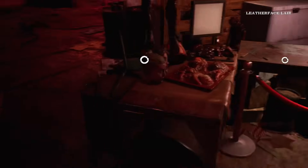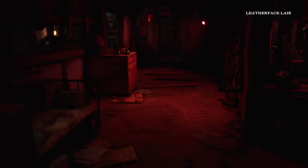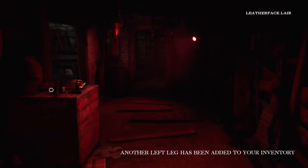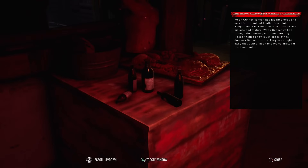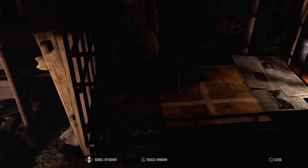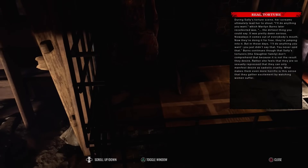I thought it was like someone in solo queue just putting in a mic and talking. There we go - I'll take that for later, thank you. They needed three things - mask, prop, or wardrobe: for the role of Leatherface, when Gunnar Hansen had his first meet and greet, Tobe Hooper and Kim Henkel were impressed with his size and stature. When Gunnar walked through the doorway into their meeting, Hooper noticed how much space of the doorway Gunnar took up. They knew right away that Gunnar had the physical traits for the iconic role.